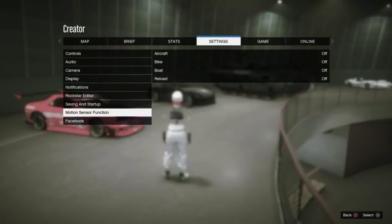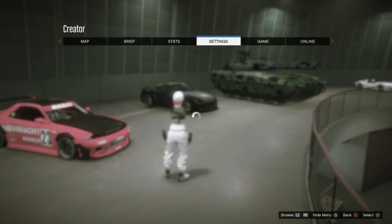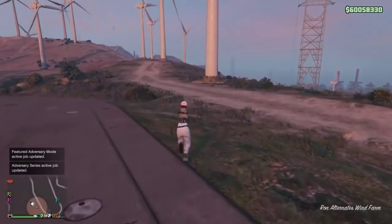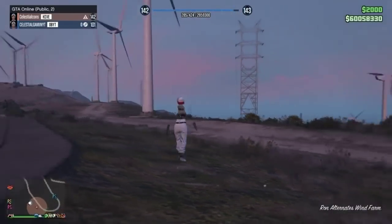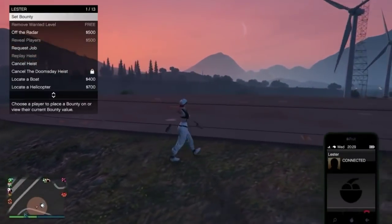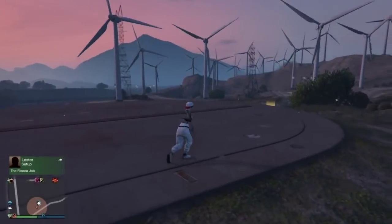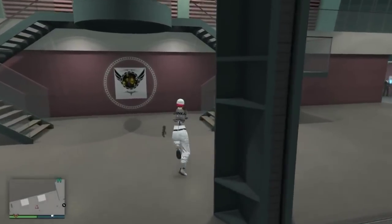What you want to do from here is make sure you have your Lester Heist. If you want your Lester Heist to come up fast, go to Notifications in Settings on the pause menu and set it to No Delay. Once set to No Delay, as soon as you go outside you will get the Lester Heist. If you don't get it right away, I noticed calling Lester directly made him send the heist invite immediately — I don't know why, but as soon as he answered the phone, my Lester Heist came through. That's a good way to get your Lester Heist faster.